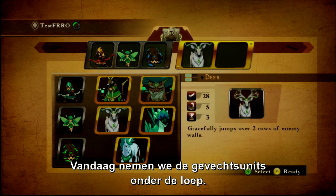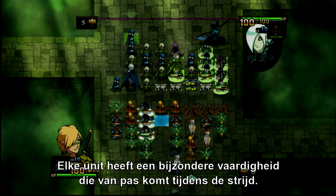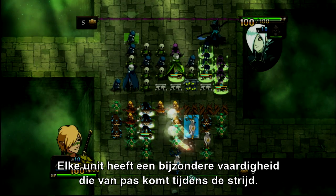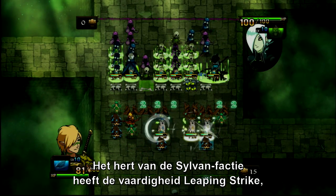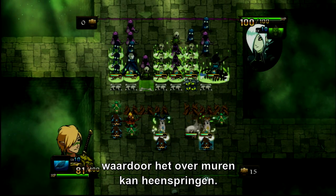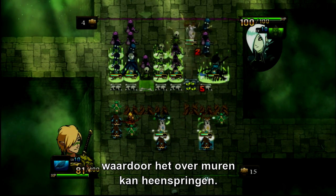Today we're going to take a closer look at the units in combat. Each unit has a special ability that can come in handy during those hairy fights. Take, for example, the Deer from the Sylvan Faction. It has the Leaping Strike ability, which allows it to leap over enemy walls.